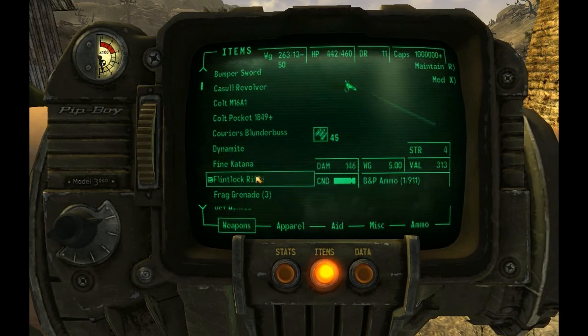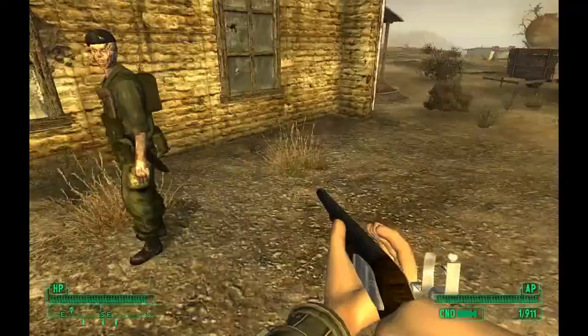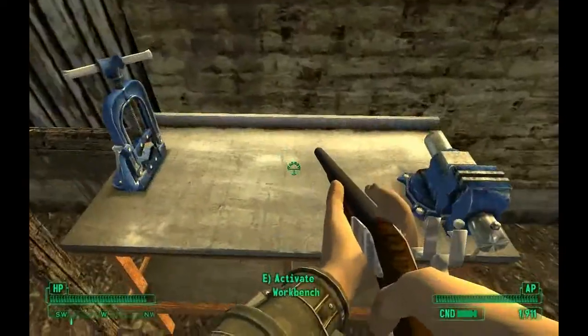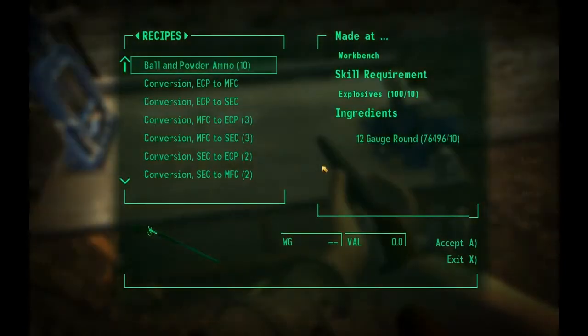It takes bullet and powder ammo. I'm going to show you how to make this ammo. What you do is go to a workbench and get a bunch of 12-gauge rounds — 10 of them — and it makes 10 ball and powder rounds, so that's why you do that.